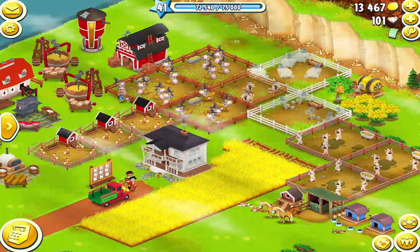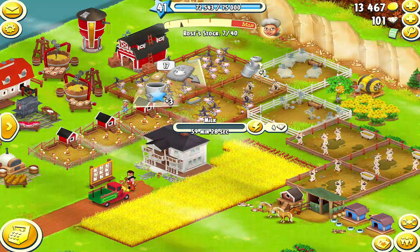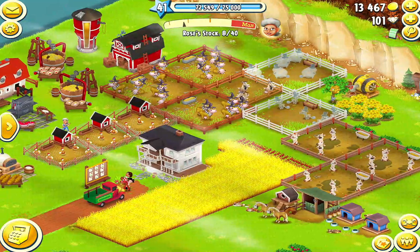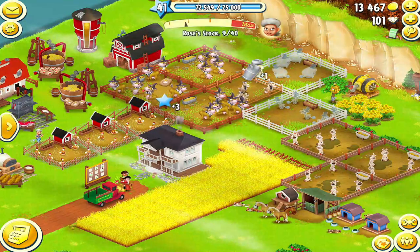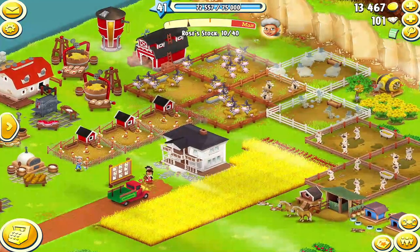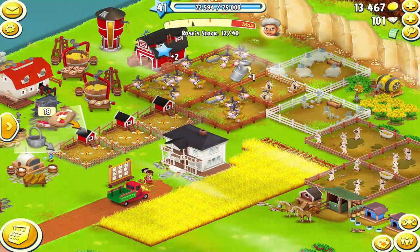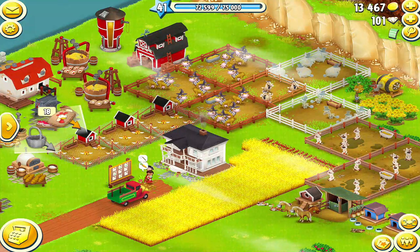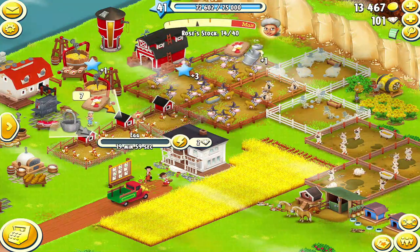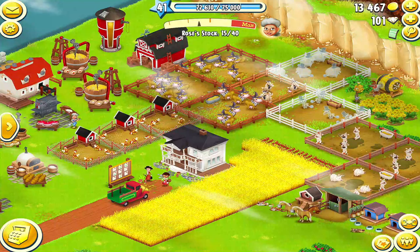One way you can check that is by just tapping on the animals themselves. She is feeding them from my storage as well — she's collecting that and putting it in her storage. Watch for the feed to go up. I can collect from the chickens and force the feed to go up to her. See the chicken feed go right into Rose. She's collecting what was made on the machines and saving it for later use.